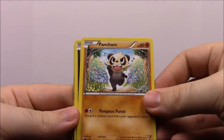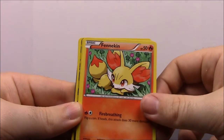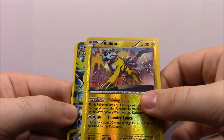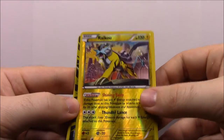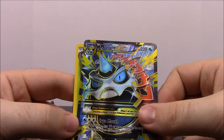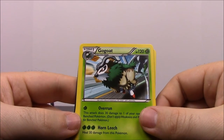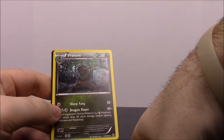In the second Breakthrough pack we have Pancham, Inkay, Swinub, Starly, Fennekin, and Raikou — which is really awesome. I've never had one of the legendary beasts; I guess we do have Suicune from the Suicune-Lucha Pikachu pack, so now we have all three. Then we have a Mega Klawf or something like that — I'm not sure how to say it — a Gogoat, a Mewtwo Spirit Link, and a Fracture which goes with Axew.